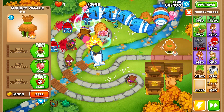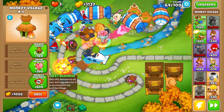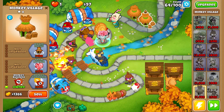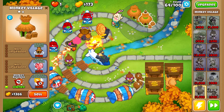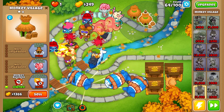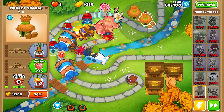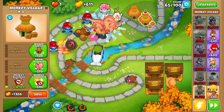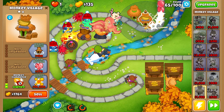We dealt with round 63 with little to no problems. Now let's grab another monkey village geared toward giving us discounts on upgrades, so we get the best prices on all our towers. Let's also throw down Obyn's bush as a little extra security. If you get a bad placement with the bush, feel free to place it a little earlier — having it right next to the ninja monkey is a really good spot.